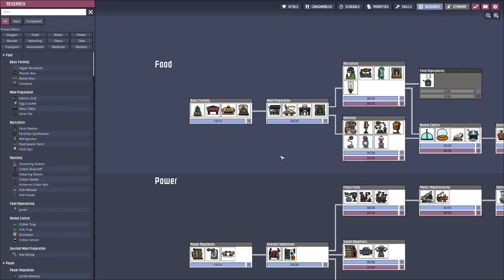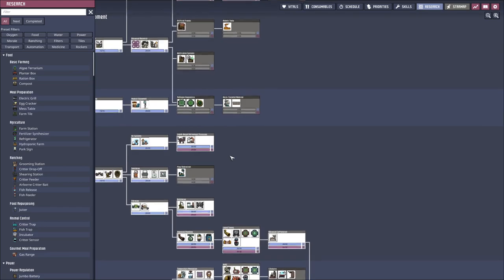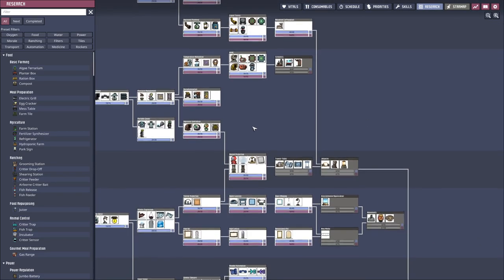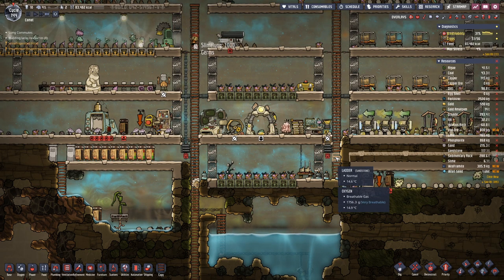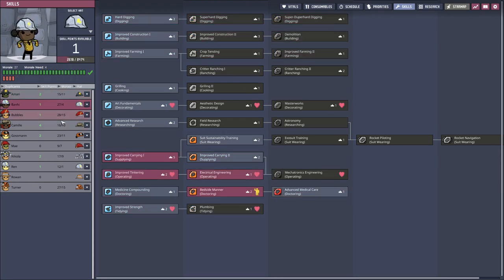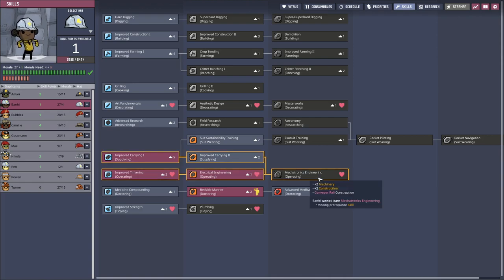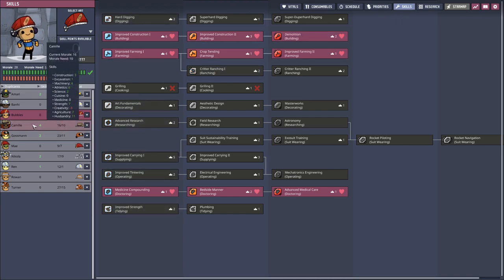We can do a bit of research. Is there anything that we really need? We can go there, and probably also automation a bit more. Let's also have a look at the skills - there is no need to max out, but with you we want to go in this direction, so you need to have this. Now we can have demolition.